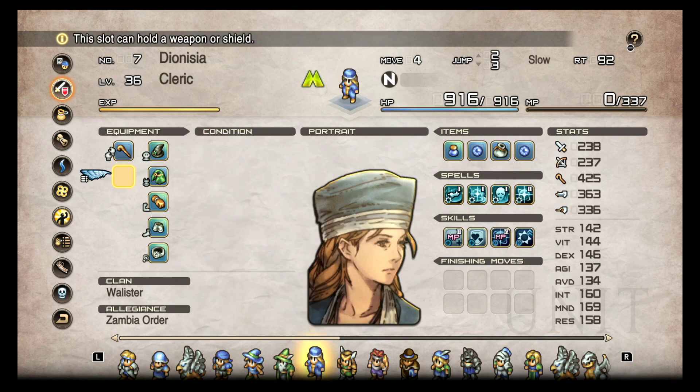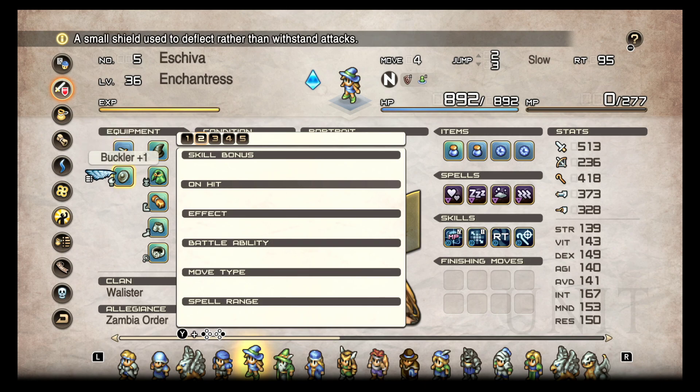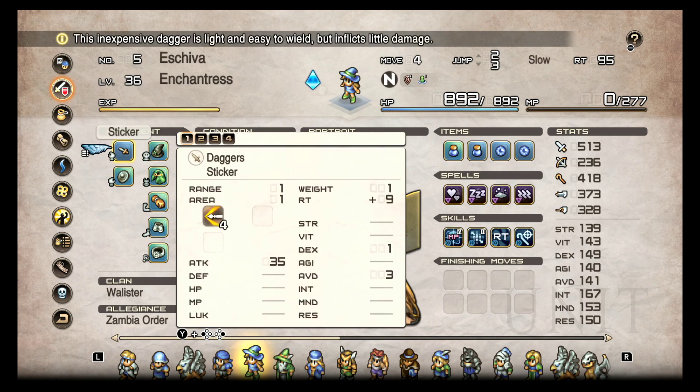Just a heads up — and maybe the same thing with this person. Oh no, they just got a dagger and a buckler. They're crazy. I probably should swap this out, give them spell range. I guess I haven't used this character in a long time. But yeah, the buckler will count — you will get that stuff.